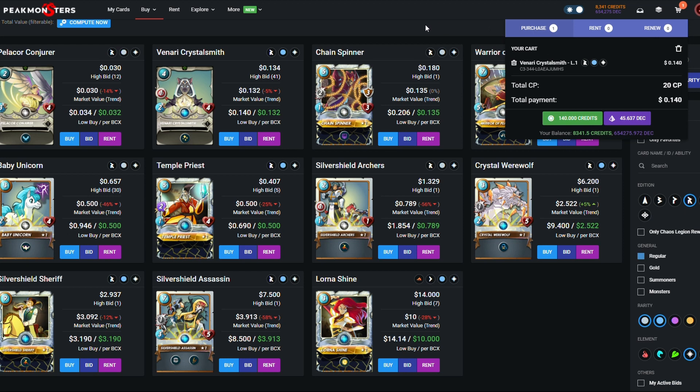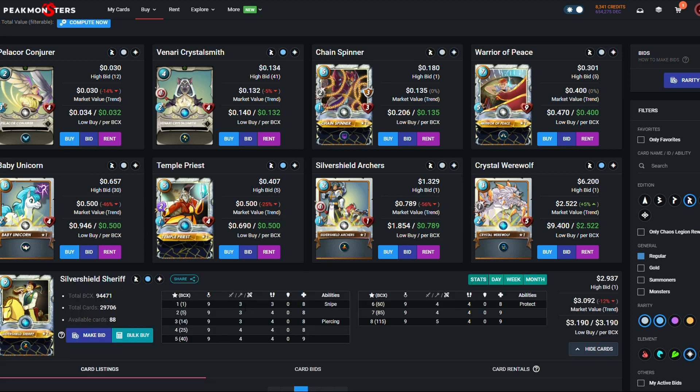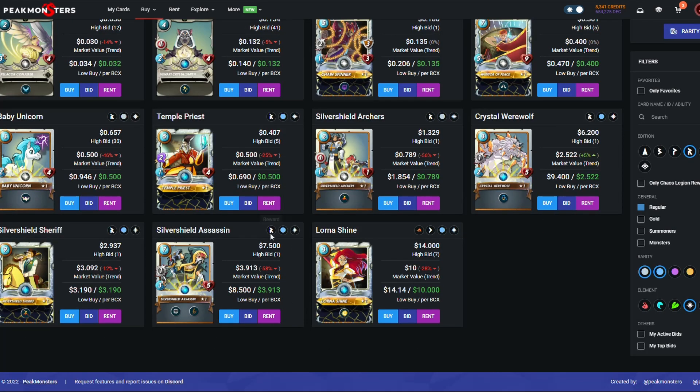So we've got the Crystal Smith in and we're skipping Temple Priest. Silver Shield Sheriff I think you have to pick one up — he's really strong, he's got three damage and eight HP, so he's a really good card for high mana games and he pairs really well with General Sloan.